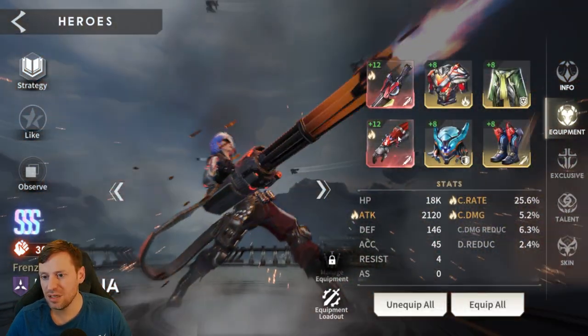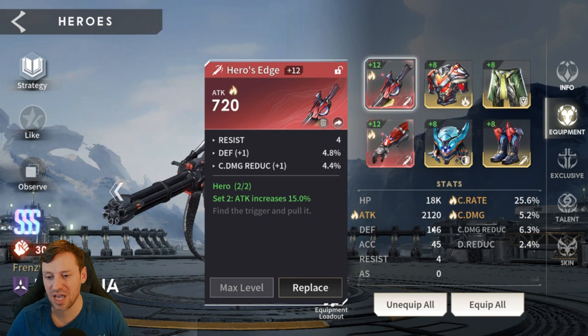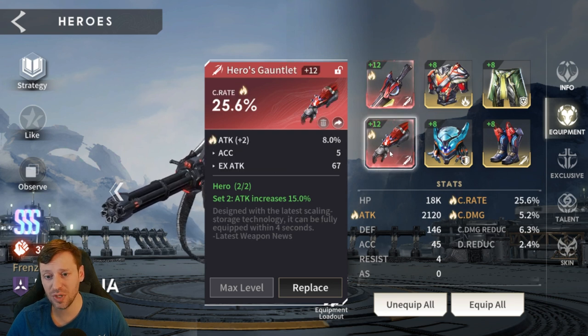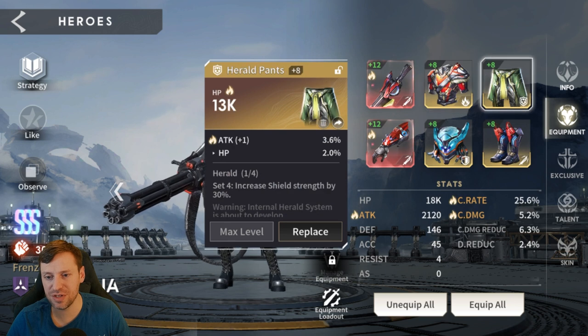For Ravenar, we don't have a lot of sets going on but we do have the Hero set for increased attack. Total stats: 2k attack, 25% crit rate — which is pretty good and all coming from the gloves — and 5.2% crit damage.